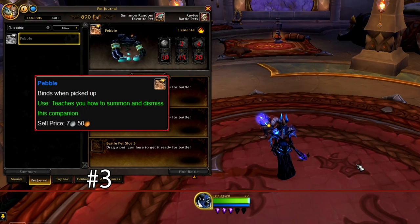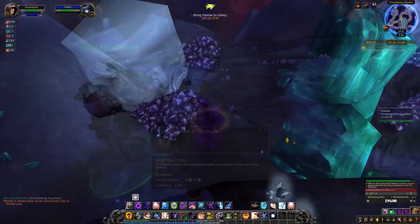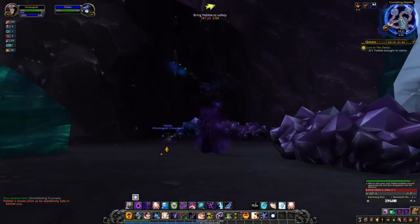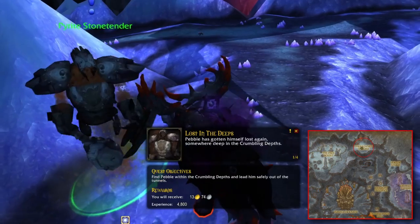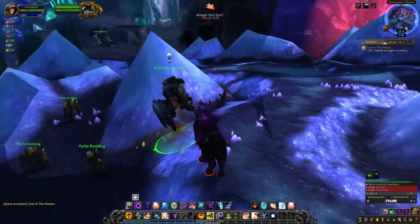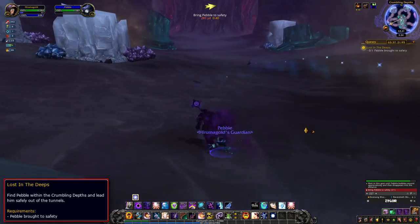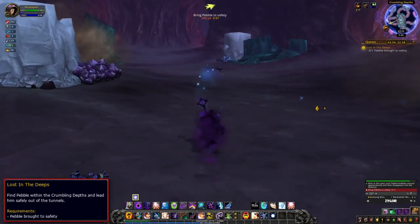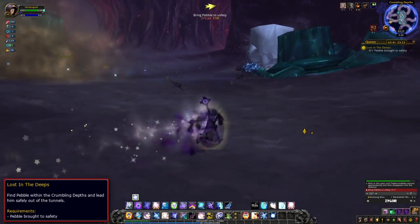At number 3, we have Pebble. Pebble is quite literally a pet rock and is awarded to the player after they've completed the achievement Rock Lover, which is earned by completing the daily quest Lost in the Deeps 10 times. This daily quest has the player rescue a cute little rock elemental named Pebble in Deepholm. The quest can be obtained from the Stonemother's Tender at Therazane's Throne. What makes this little guy such a nightmare to get is the combination of several factors. First, the daily quest Lost in the Deeps only has a low chance to spawn each day, meaning it can be weeks before the daily quest can even be done once, let alone 10 times.